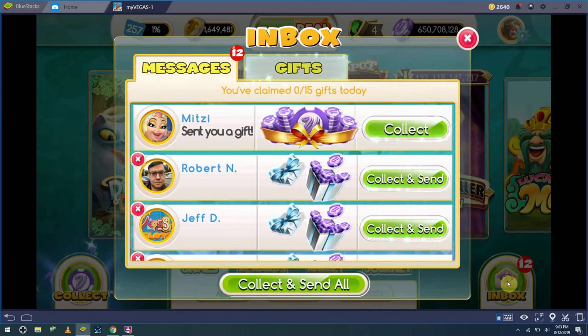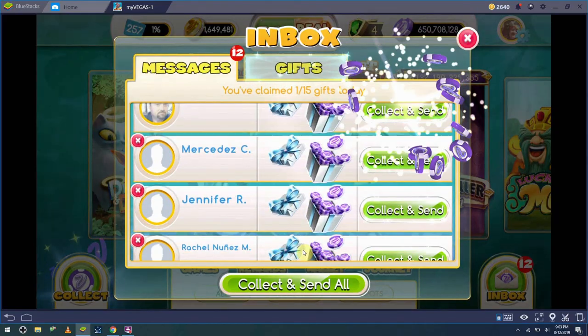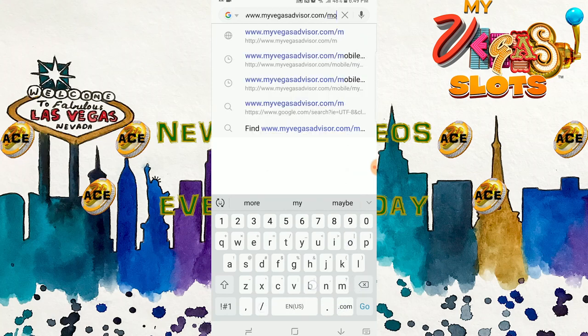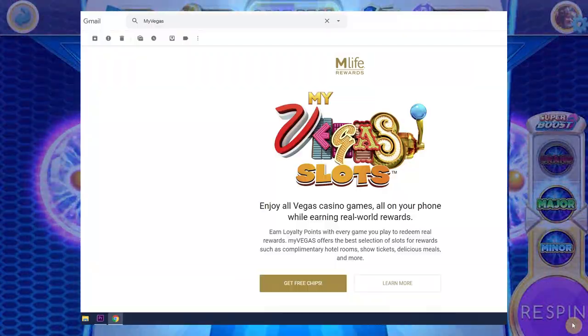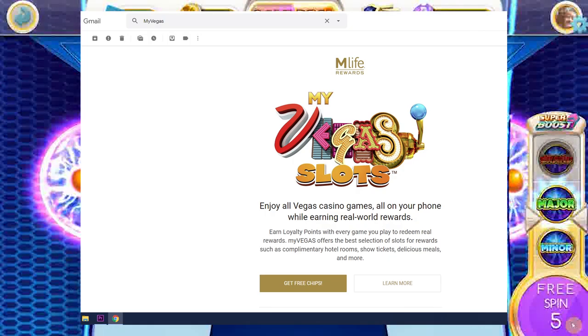The MyVegas app also offers 15 gifts you can give and receive from friends for a few thousand chips apiece. Visiting MyVegasAdvisor.com from your phone or tablet allows you to pick up more free chips through bonus codes. Click on the links and collect your rewards. On your way out, check the 5th source of chips, your email. Especially if you haven't played in a while, MyVegas will often send out a special link for you to collect free bonus chips for a day of play.